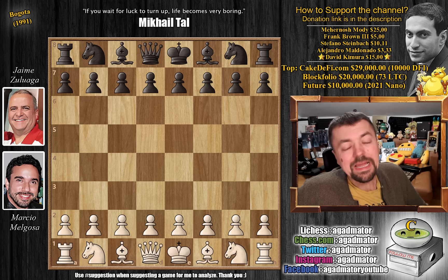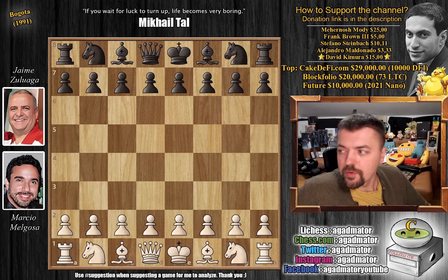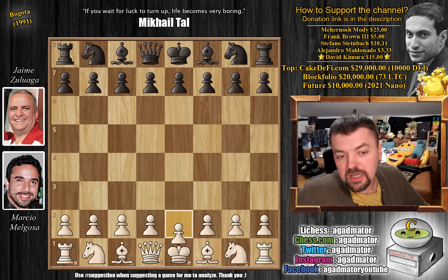Hello everyone and welcome to a very nice game that comes as a suggestion from a subscriber. It's from 1991, it was played in Bogota, and it features a very cool line of the King's Gambit. It's between two Colombian players, Marcio Melgosa and Jaime Zulaga. So let's check it out — it's quite a wild one, you guys will enjoy it.